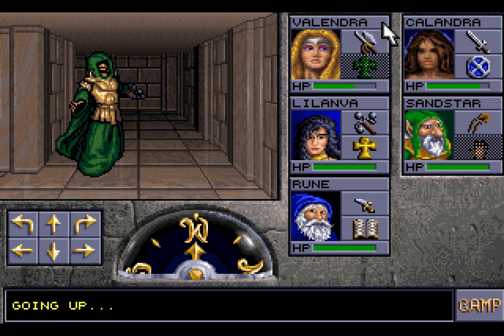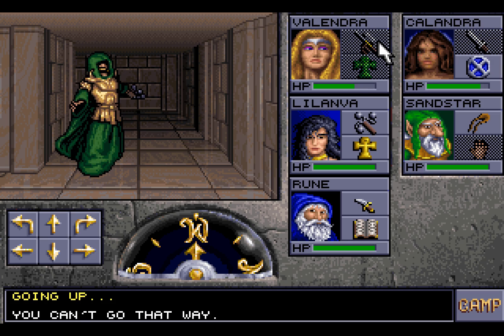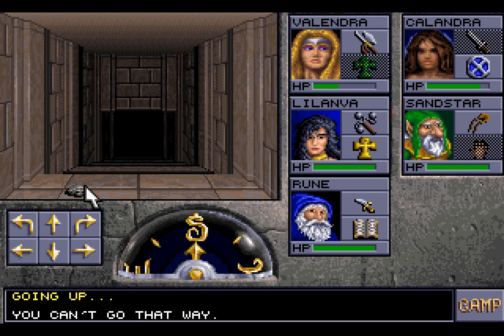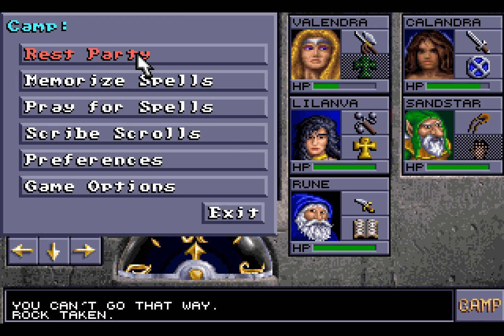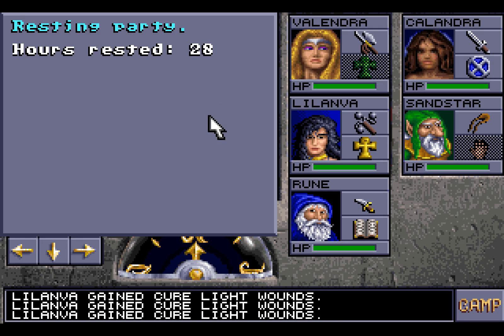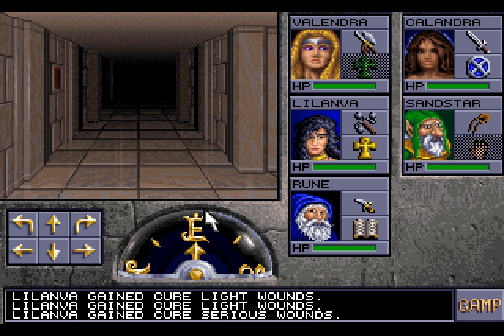Now, there are two things I want to test here. The first thing I want to test is whether we can open those locks that I encountered. By the way, there's that rock that flew up the stairs. I want to see if I can open those locks with the lockpicks. And the second thing I want to do is look at those bat statuettes — those statuettes are specifically described, and I'm curious if we can do anything with them.